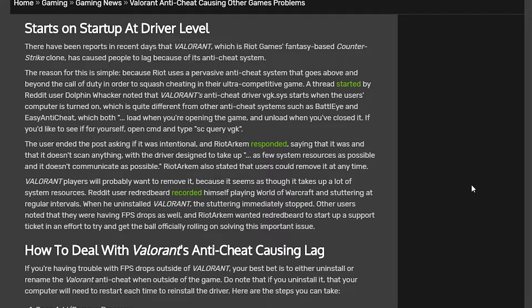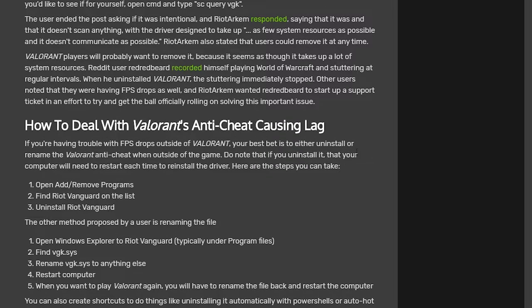If you're experiencing similar problems, here's what you need to do. Press your Windows button and type CMD to open the command window, then type in 'SC query VGK'. If it pops up, it means you have the anti-cheat on your PC. Follow the link in the description to see how to deal with Valorant's anti-cheat causing lag.